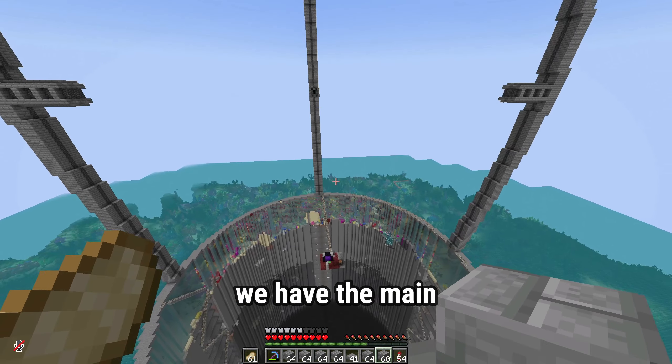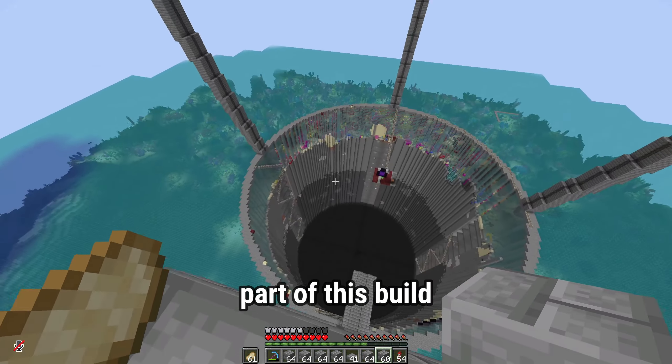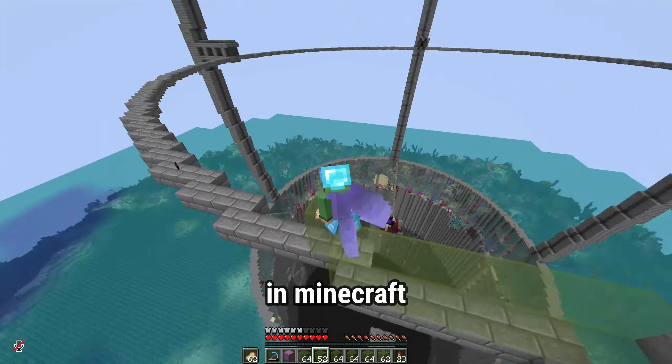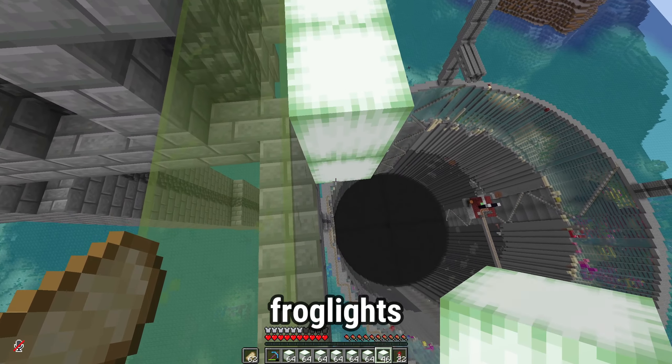Look at this - we have the main outer structure complete. Now we have to start on the largest part of this build which is the stuff in the center. First off is a strip of lime green glass in as much of a circle as you can make in Minecraft, and then a ring of frog light behind the glass.